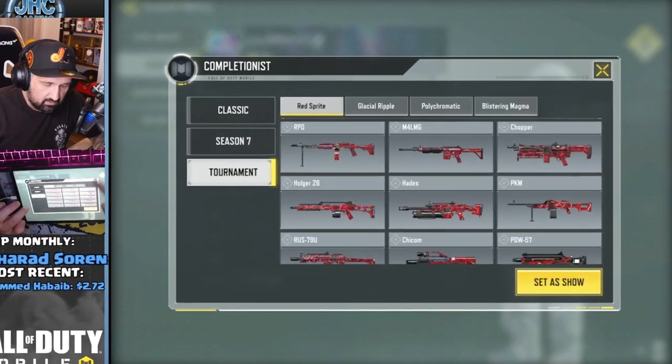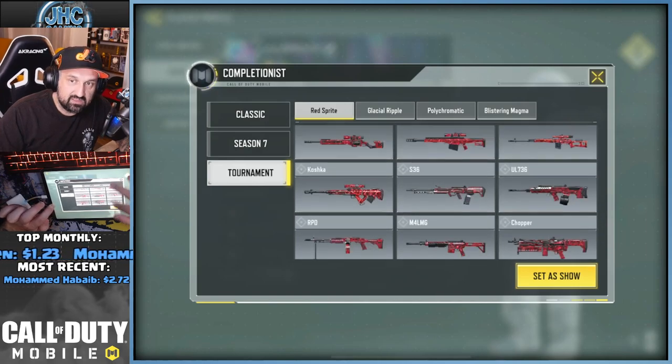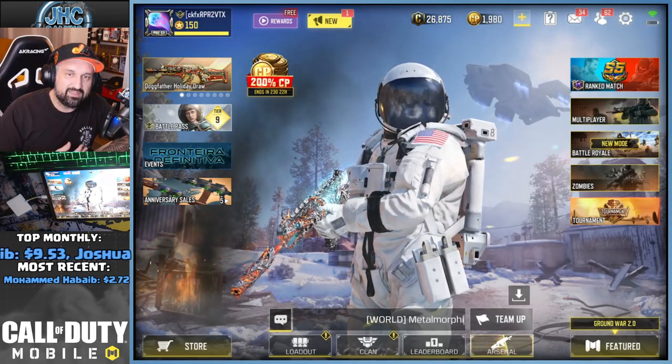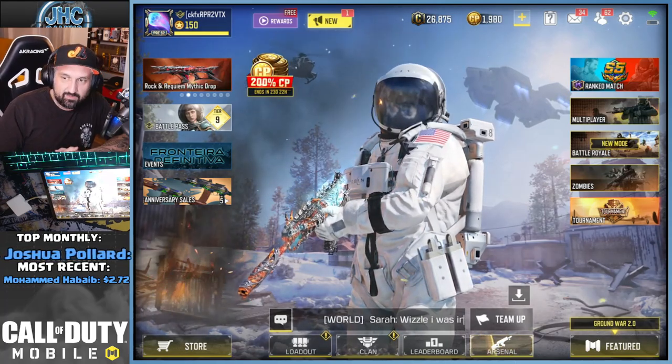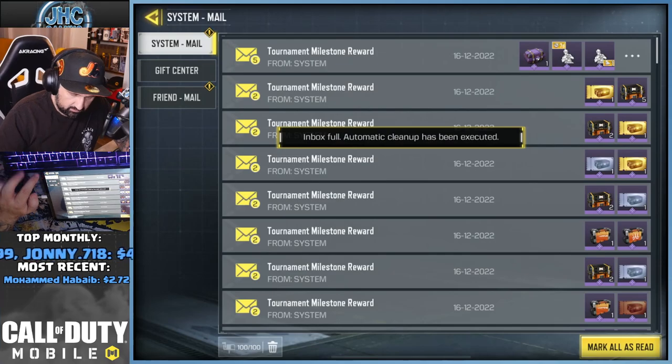It's time to do some science. I finished all the red sprites last week and I was wondering what happens if you get another red sprite crate. I'm sure it's just gonna be credits, but I want to see it, so we're gonna claim all my tournament rewards.